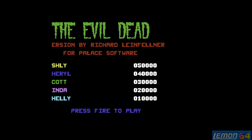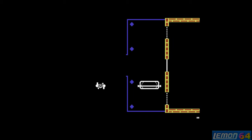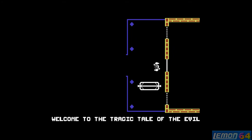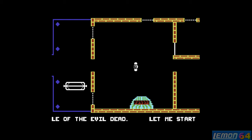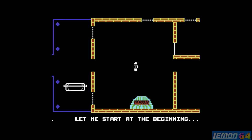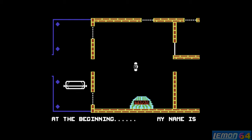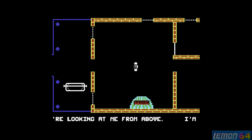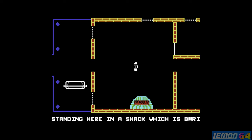Richard Leinfeldner also went on to produce Cauldron for the Commodore 64 in 1985, and Cauldron is a much better game than this. If you leave the introduction to roll, you'll get the introduction sequence, which is a scrolling message giving us another introduction to the game — welcome to the tragic tale of the Evil Dead. And yet again, this story is a lot more interesting than the game itself. Your character is known as Ash, or Ashley. You're looking at the game from above, so this is a top-down view.